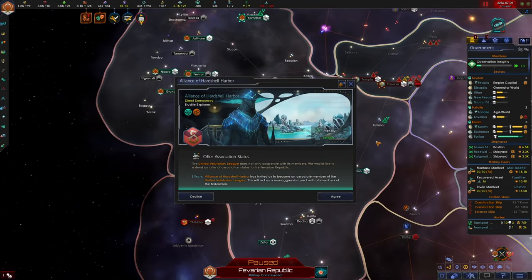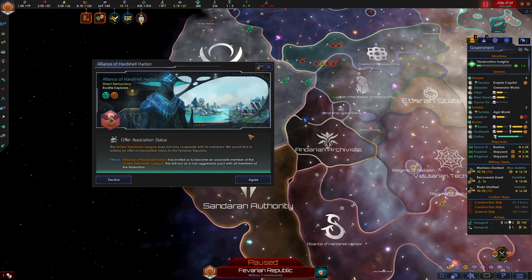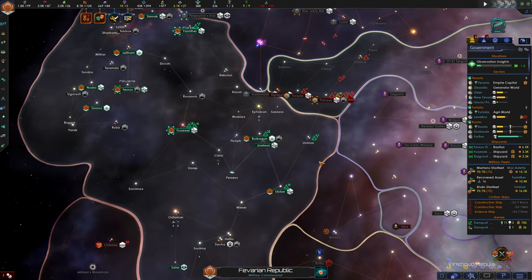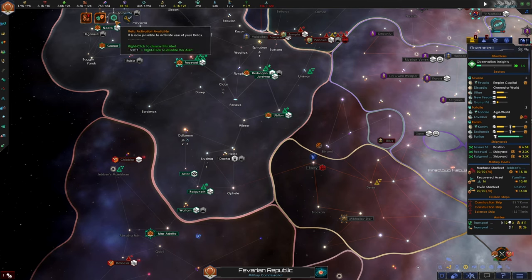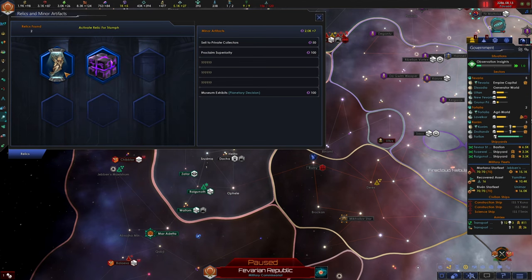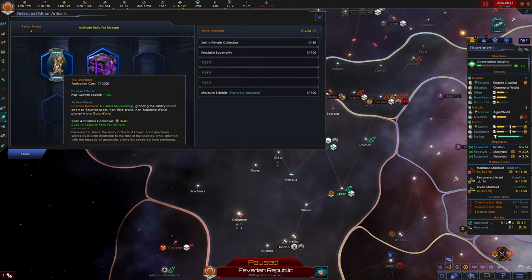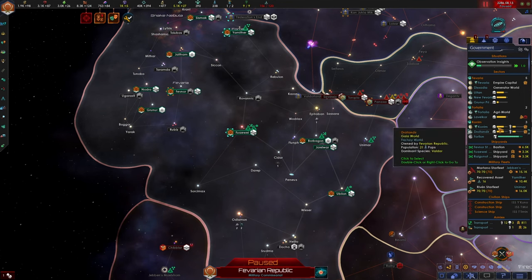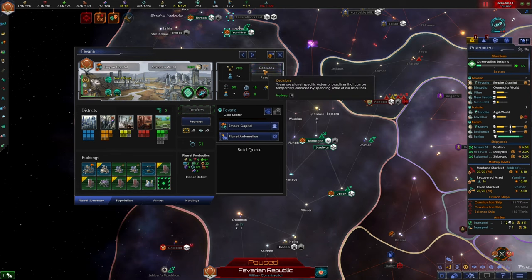Incoming transmission - a federation association offer. These people want to invite us into their federation. We're still xenophobic and I know we're in the process of becoming more xenophilic, but until we actually start having good relationships with several other empires I don't think we're ready to be in a federation. We can activate a new relic - the Last Bull. This is going to let us terraform yet another of our worlds into a Gaia world. It's going to cost us 3,000 unity, which we can afford because we've been hoarding our unity waiting to get psionics. Our next world to terraform into a Gaia world will probably be our home world.